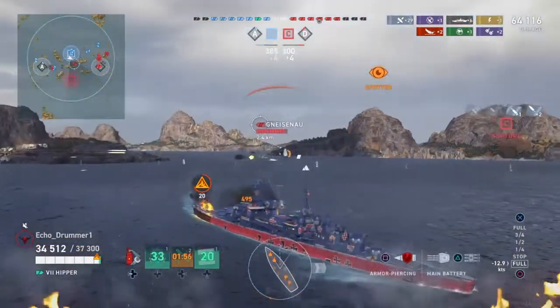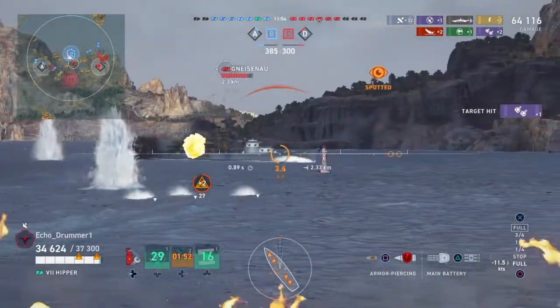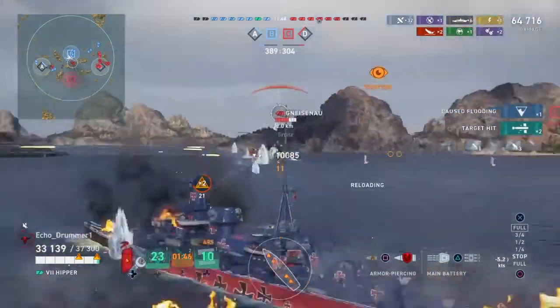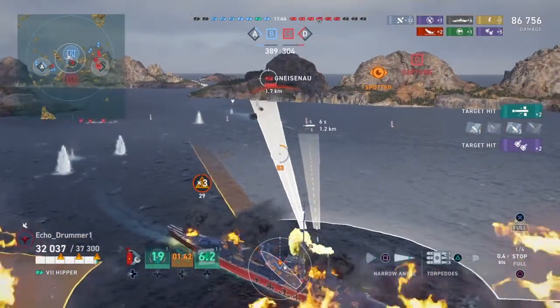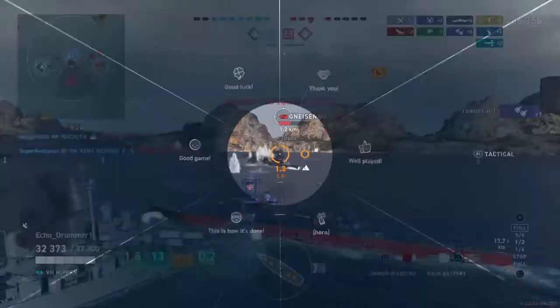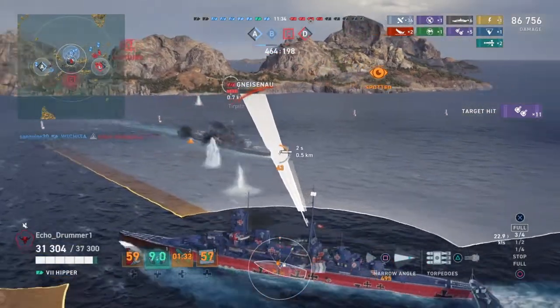Flubbed that first round of torps on a Gneisenau. In standard mode that play might have worked — he might not have anticipated those torps — but we swing the rear around and we can get the starboard side torps on him. Works out pretty well. In the game, there are a couple things you can do to maximize your earning potential and minimize your losses. You can stay centralized so that way you've always got targets. Targets tend to die pretty quick in AI, so if you're in the center of the map, you can often flip from one target to the next really quickly as they die off.